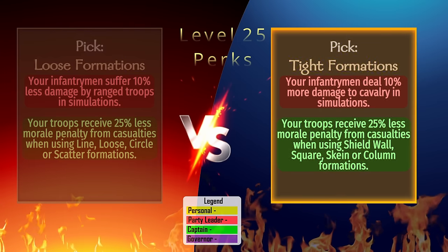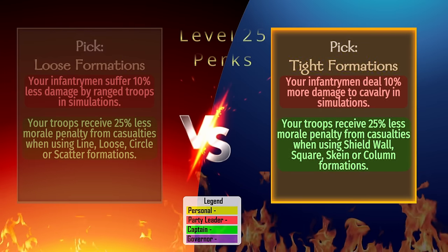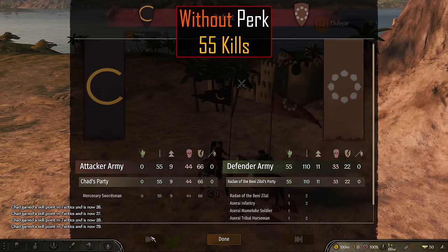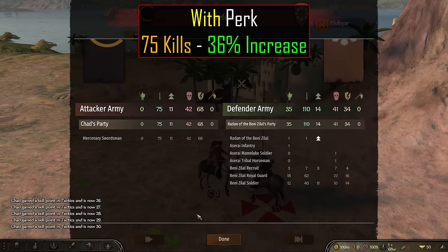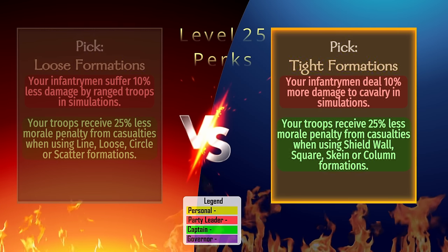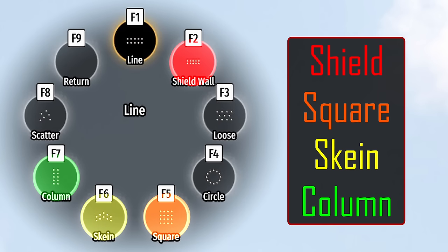Tight Formation: Our infantry will inflict 10% more damage to cavalry in auto-resolve battles with this perk. From testing, without the perk we inflict 55 casualties, but with the perk 75 casualties. This represents a 36% increase. The secondary captain perk reduces morale loss from casualties by 25% when troops are in shield wall, square, skein, and column formations.